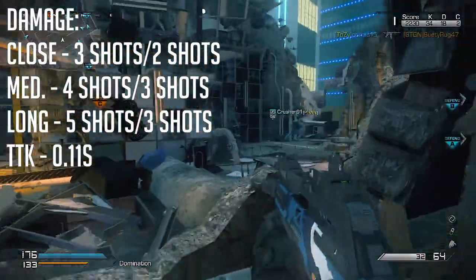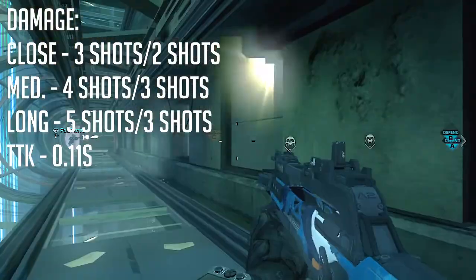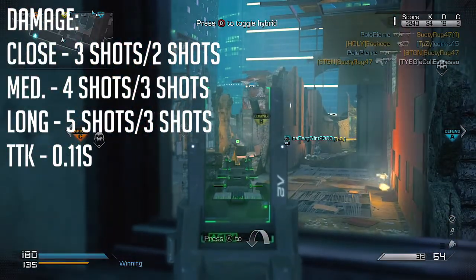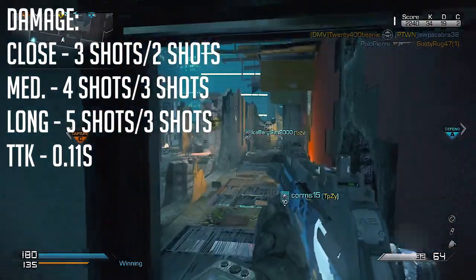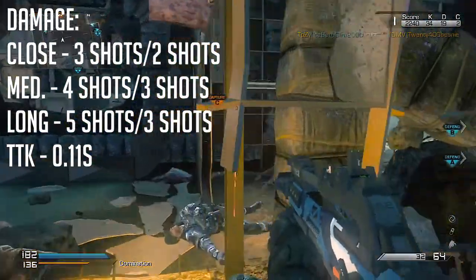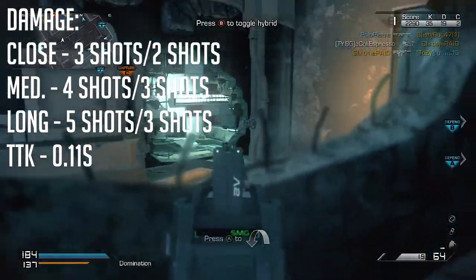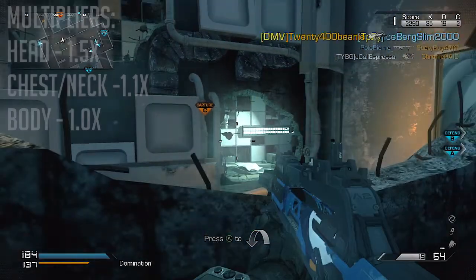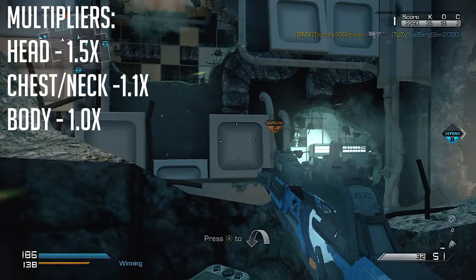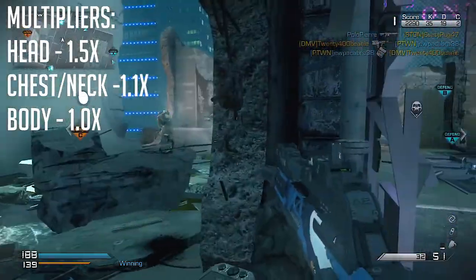Moving to the assault rifle side: close range damage is three shots, mid range is three shots, and long range is four shots. With headshots, that changes to close range two shots, mid range three shots, and long range three shots — so it can definitely rip your opponents apart. Keeping symmetrical with the SMG, the AR time to kill is 0.15 seconds.